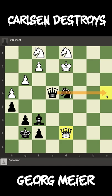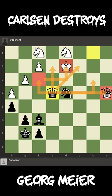A move like queen to d7 for white, getting out of this discovered attack, loses to knight to b3 mate. And realistically, there is no way for white to get out of these ideas.